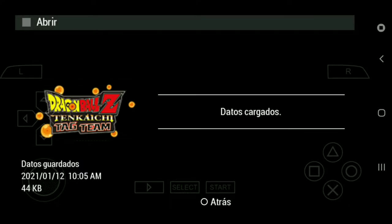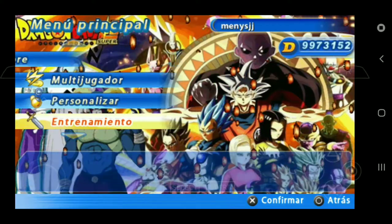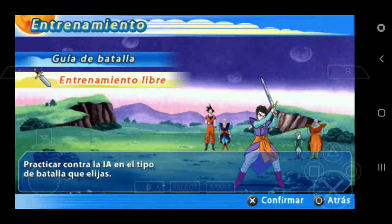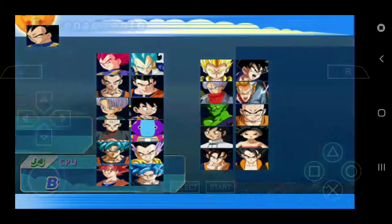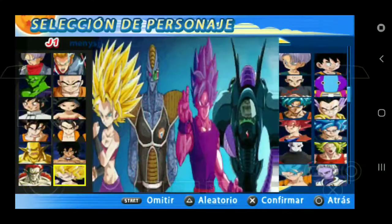Aquí están los datos ya guardados, los míos. Si los quieres, te los voy a dejar en la descripción, ahí abajo va a estar todo. Aquí te voy a enseñar todos los personajes que tiene, porque no todos están acomodados en hileras. Tenemos aquí a Goku, tenemos al Vegeta, los normales aquí.